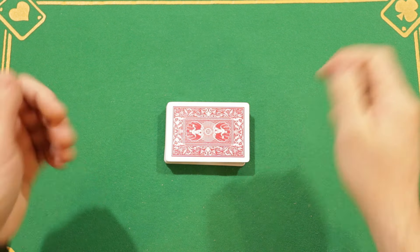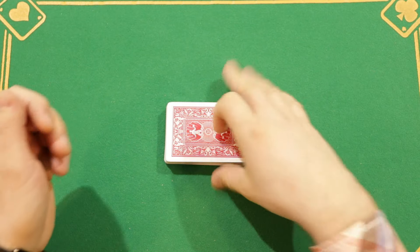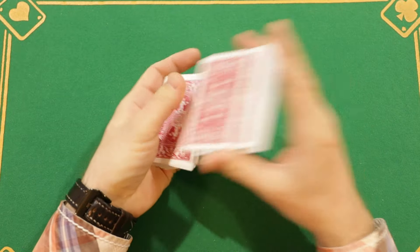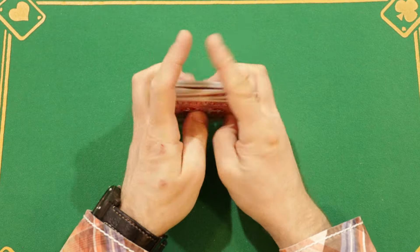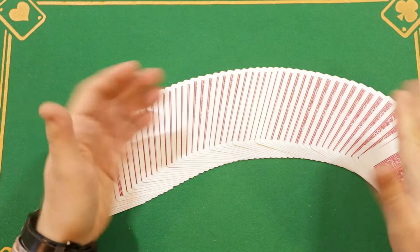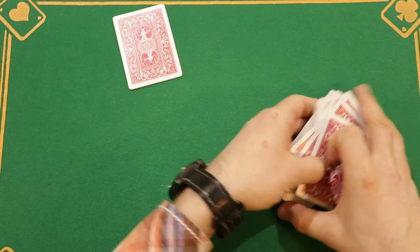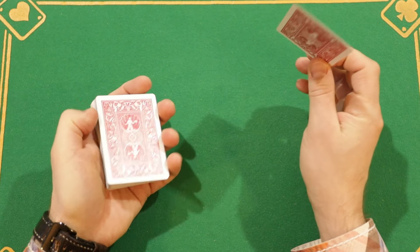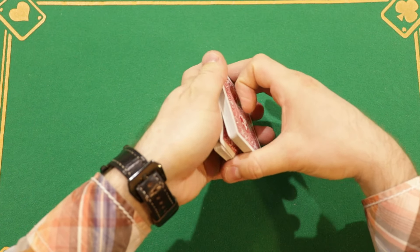I hope you enjoyed this trick and now we're going to learn it. First, let's take the cards and shuffle them. Now invite the spectator to choose any card. For example, he chooses the four of spades. I hide the four of spades in the deck, but of course I control it and bring it to the top of the deck.